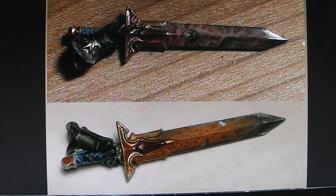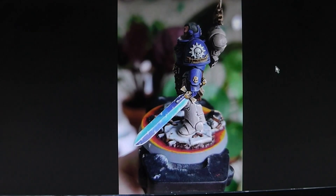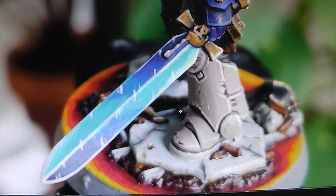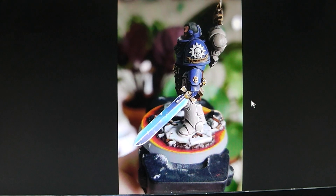And now we come to the winner. The winner is Inquisitor Nova, with a lovely power sword on a Nova Marine, which we can see here. Really, really nice blend from blue to turquoise, with nice edge highlights. And the voting determines that this here is the winner.